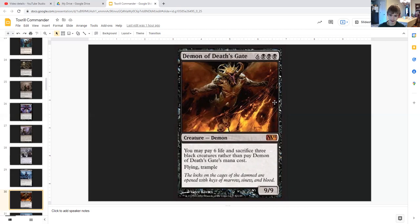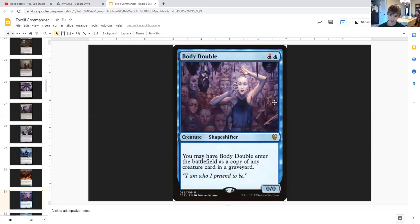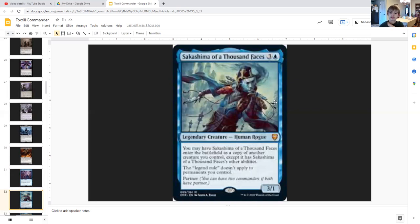Demon of Death's Gate is a 9/9 flying trample demon for six generic and triple black, however you can cast it for the alternate cost of paying six life and sacrificing three black creatures you control — which would be pretty easy with all our slugs. Body Double is a 0/0 shapeshifter for four generic and blue that may enter the battlefield as a copy of any creature card in any graveyard. Since a lot of stuff is dying under your opponents' control, you'll have a wide selection to copy from.